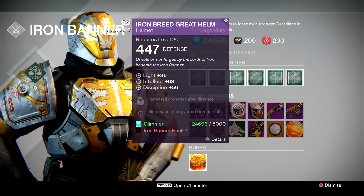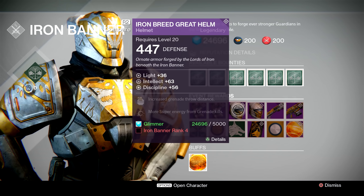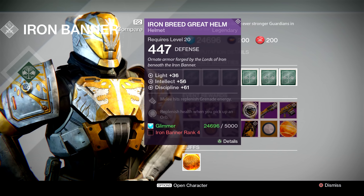Next up we've got the helmet. The first variant is rocking 63 Intellect and 56 Strength. It also comes with increased grenade throw distance and more super energy from grenade kills. Now interestingly, the second one is also an Intellect Discipline build — there's usually a variant between Intellect Discipline and Intellect Strength. This one's rocking 56 Intellect and 61 Discipline, so a little bit less than the previous variant.